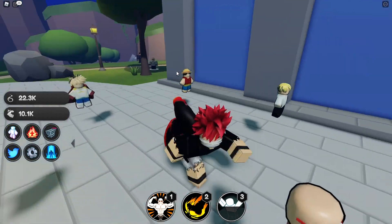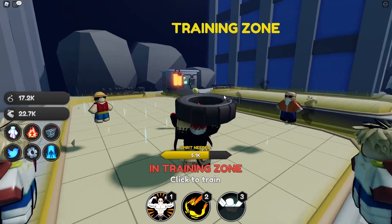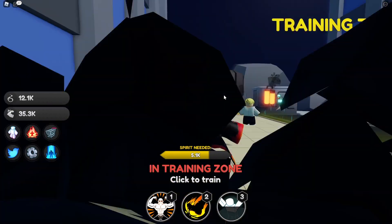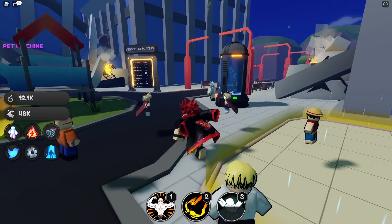Basically it's like a game where you get spirits off enemies, and when you kill them you get your spirits. When you get your spirits you go to the training zones and you just do weightlifting or whatever you want to call it, and you get your strength up.